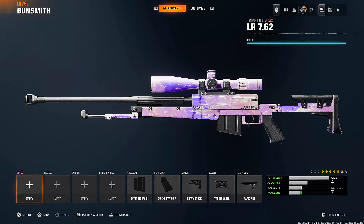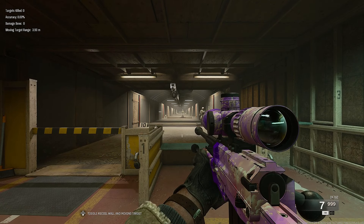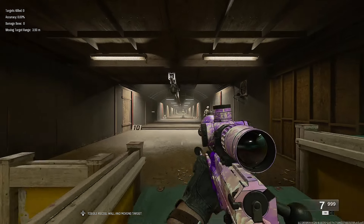Compared to the Frostline, I think it's definitely outweighing the pros and the cons. But anyway, here's the LR class setup. The main attachment I want to talk about today is the target laser. The target laser is definitely a must-have attachment you want on your gun, and I will show you now.